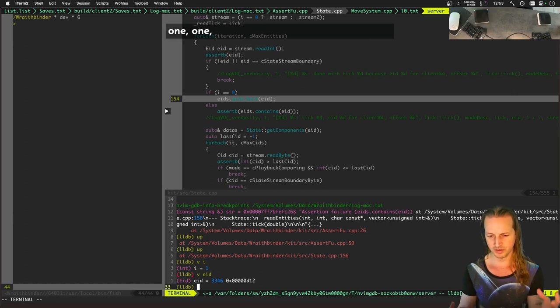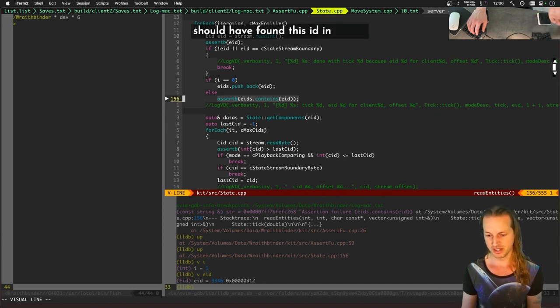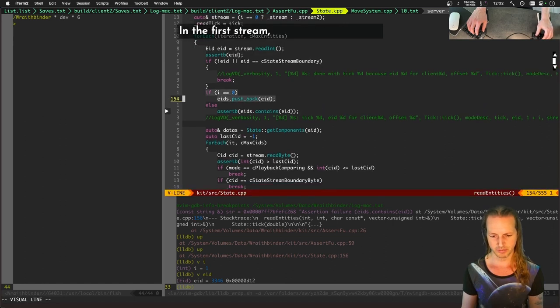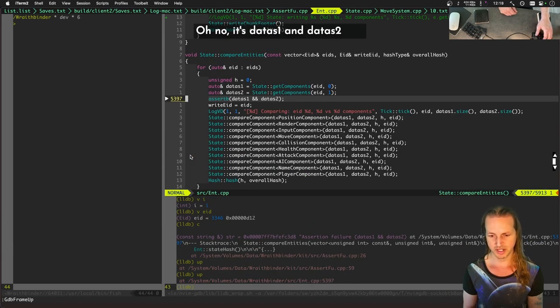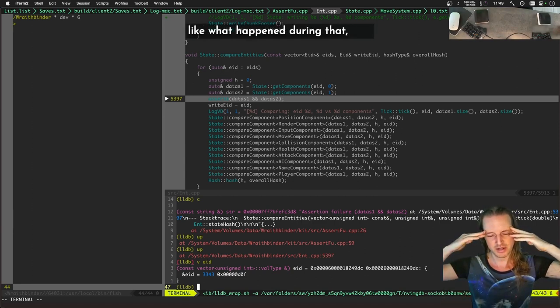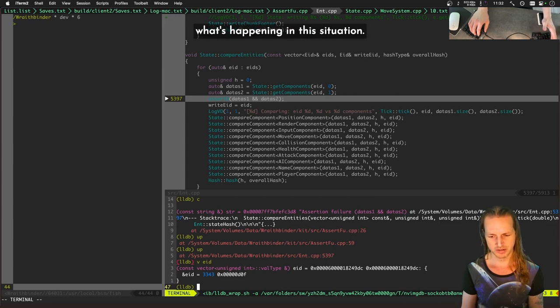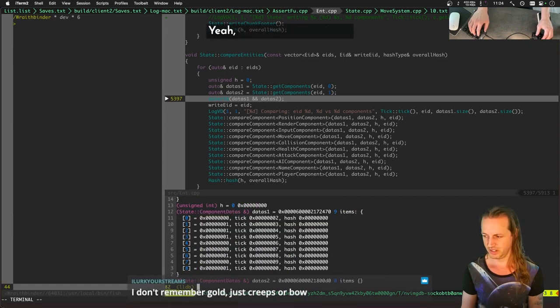So one client is creating a whole entity that isn't even there on the other client — that could cause all sorts of problems. It should have found this ID in the first stream but it's not there, it's only in the second stream. Continuing on to the next assertion failure — for entity 3343 it's not even finding state data for one of them. One chat viewer suggests putting bets on the bow.